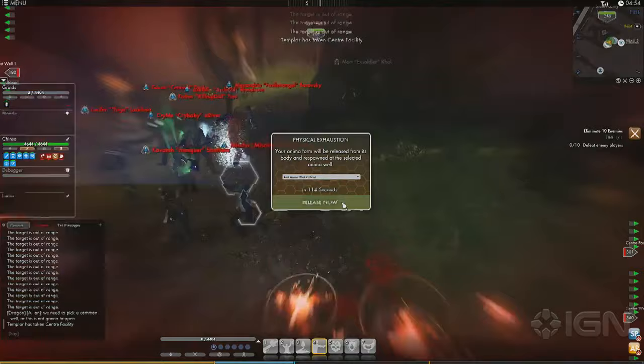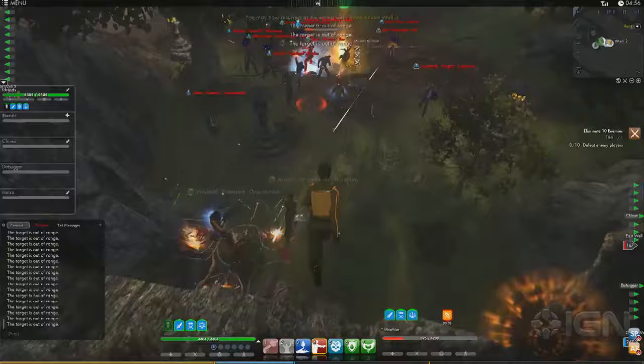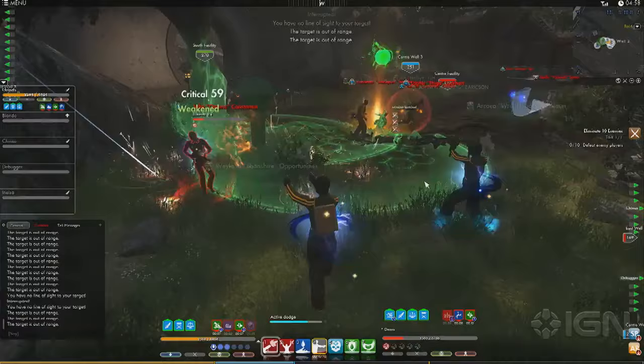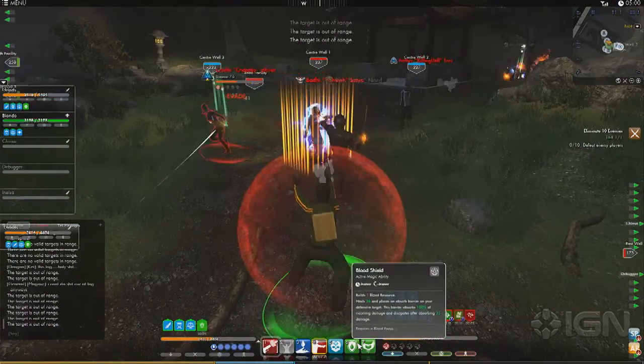I respawned right here and I can try to take out one or two people. Using an AOE attack — that guy's almost dead. Nice, got one. It looks like we mostly fended them off. Someone could come charging through the doors at any time. But it looks like we're going to be okay for now, though they just keep showing up — they're pretty committed to taking this territory.